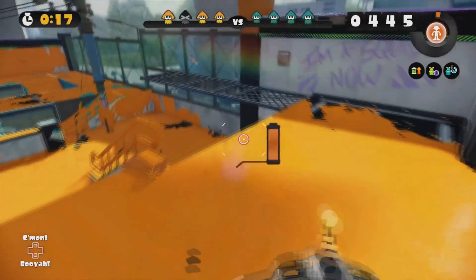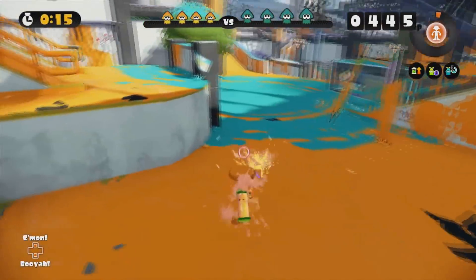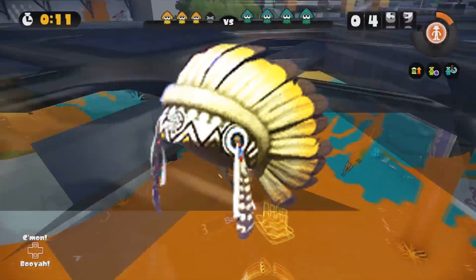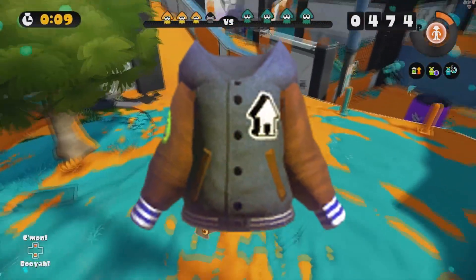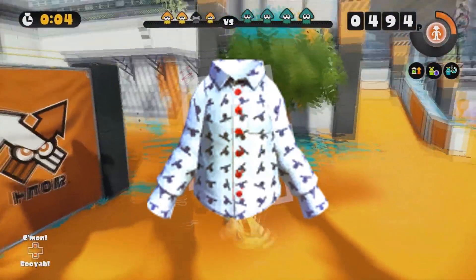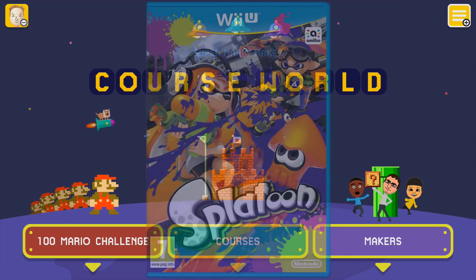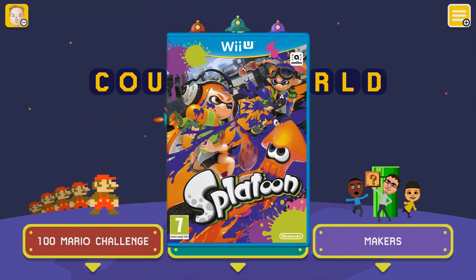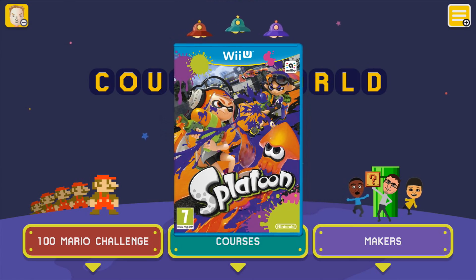Now besides all of this, there are also some beta things from Splatoon, surprisingly enough. Present in the layout folder are a bunch of images from what appears to be an early version of the game, which is weird since the two have nothing to do with each other. And what's even more weird is the fact that Splatoon came out before Mario Maker. So why add these images to the game's files?